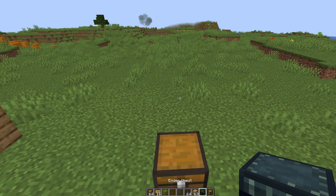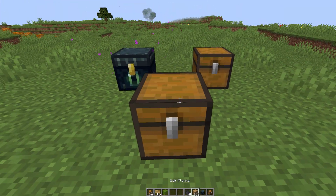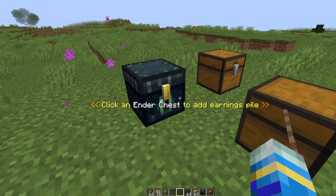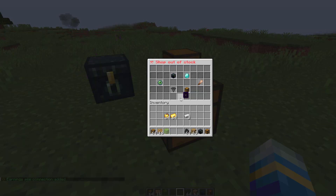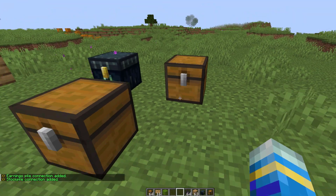For this you need one ender chest and a normal chest or barrel, and now we need to link it. The way we do this is click the earnings pile — that will create a tether between the two — then right-click the ender chest. Then we do the same for the stockpile: you get that little tether, right-click the chest, and now these chests are linked.